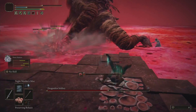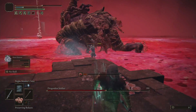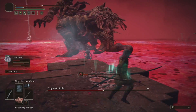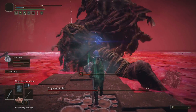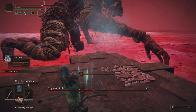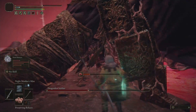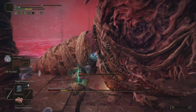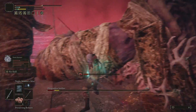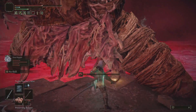I found a base where I can stand without actually getting scarlet rot. Here I am going to use both the katana and Night Maiden's Mist. It's good damage while the enemy is inside. As you can see, the insane damage allows me to eliminate him very very fast, and that's it.